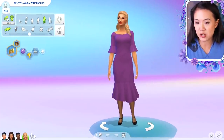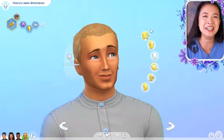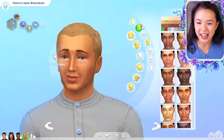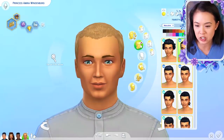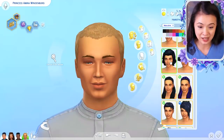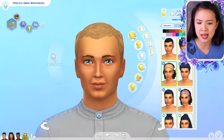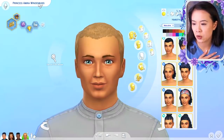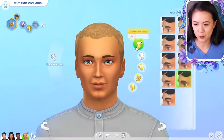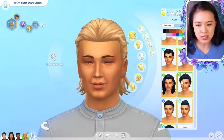All we have to do is swap the gender here on each of the characters. Okay, Amira — I'm going to get rid of the skin details for now and add those later. First I want to get rid of the facial hair and change his hair. Should we pick a name? I'm thinking — when we did the video where we saw the kids that never were born, I think Amira's was named Adam. So we're going to do Prince Adam Windenberg.